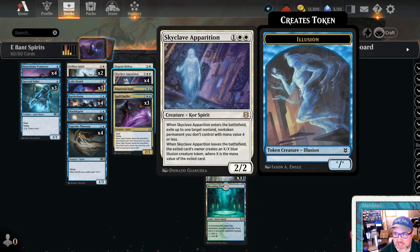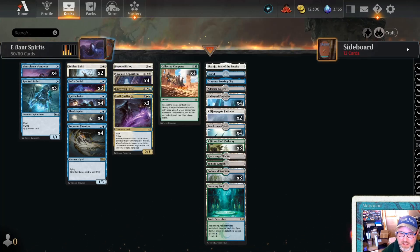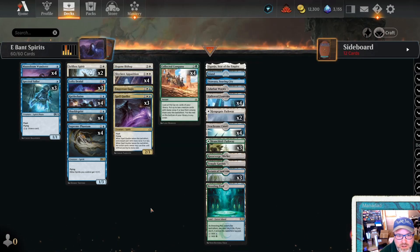And Skyclave Apparition - here's another new one. Not really in Pioneer lists, but I just threw it in as a one-off because I could only craft three Spell Quellers. It should be four Spell Quellers, but we have an honorary Spell Queller as the Bygone Bishop - two, three, Flying. Whenever you cast a creature spell with mana value three or less, investigate, which means make a clue, which is two and crack and draw a card.